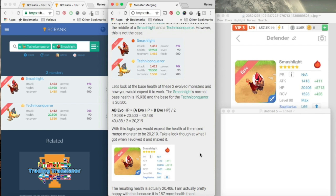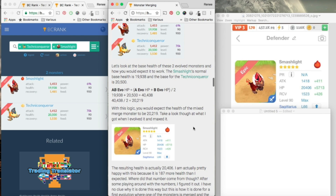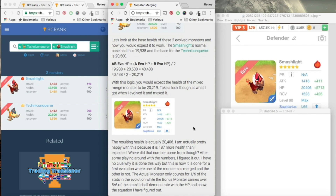Back to the math. This was the theory on how they would do the stats on the finished monster once you evolved a non-merged monster with the merged one. Basically, if you were to add 19,938 of the Smash Light and then 20,500 of the Techniconqueror, you get 40,438. Divide that by 2, you get 20,219. Well, as you can see over here, it is not 20,219 — it's 20,406. There is actually more HP than I expected, which is good because this is my PVP mob and I wanted more health. It's got 187 more health.